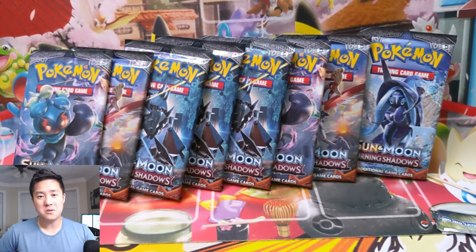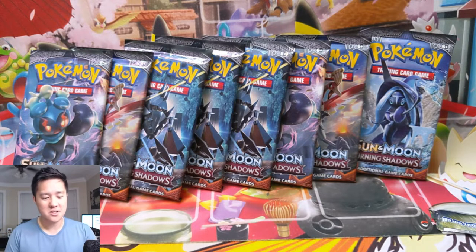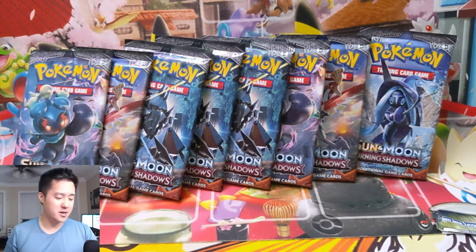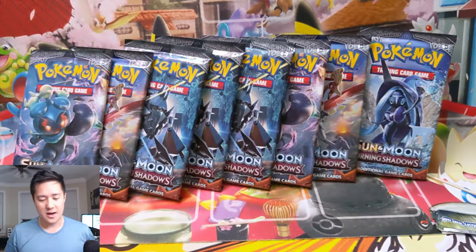What is up, I'm Moana Turtle and today we are doing a good old-fashioned Charizard hunt. We have eight packs of Burning Shadows, which means we are going for the OG rainbow Charizard. We're also going to mix in a graded collection showcase — we have a PSA card as well as a BGS card.